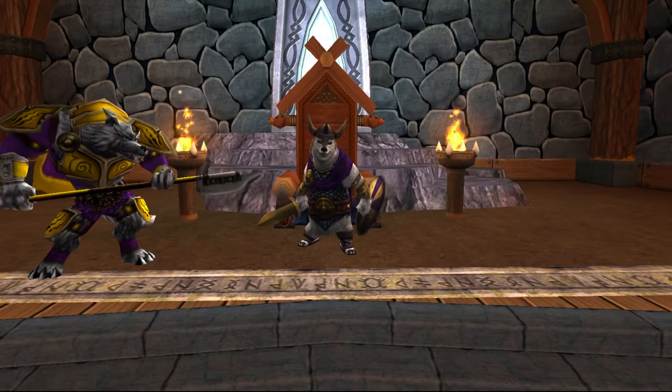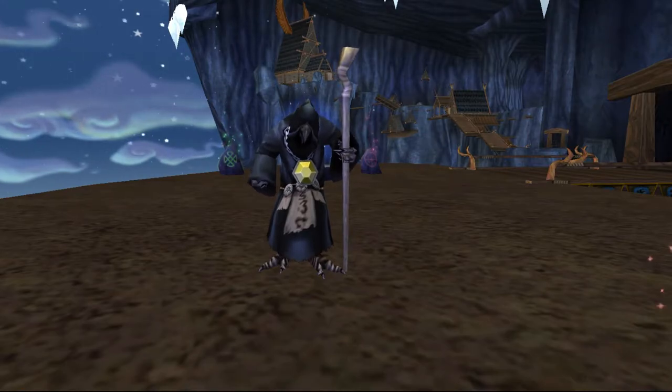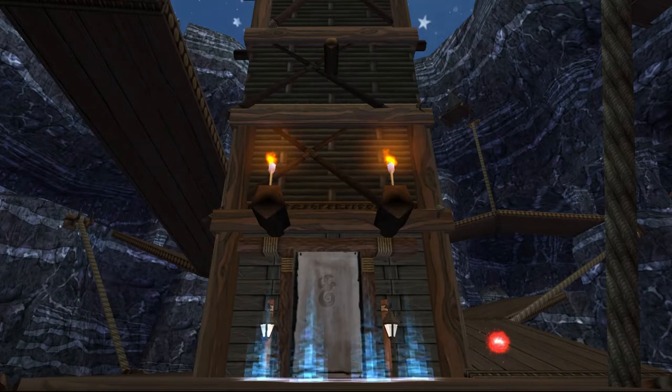We are tasked to find and stop the raven's plot. We head to Ravenscar and seek trustworthy ravens. They have learned about an ancient scroll locked in the Tower of Law, which is believed to be the coven's plan. We make a spirit totem and retrieve the scroll.